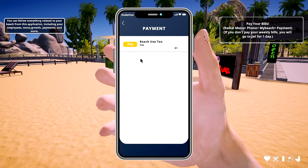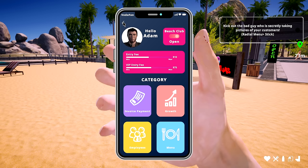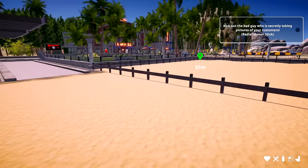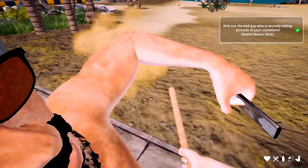I can't find the cash — it's right in front of me. VIP entry is 75 dollars. I'm not sure what they get for VIP but that's pretty good. Kick out a bad guy secretly taking pictures — what?! Who's taking pictures? There's always creepers out here. Hey, creeper!